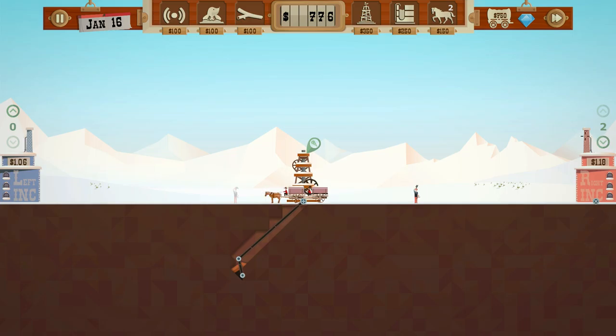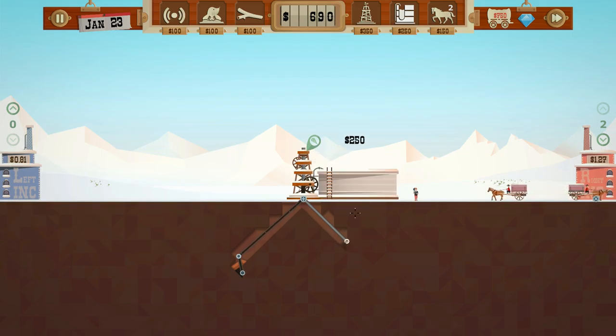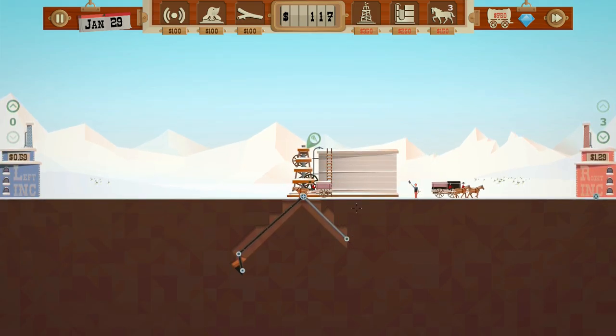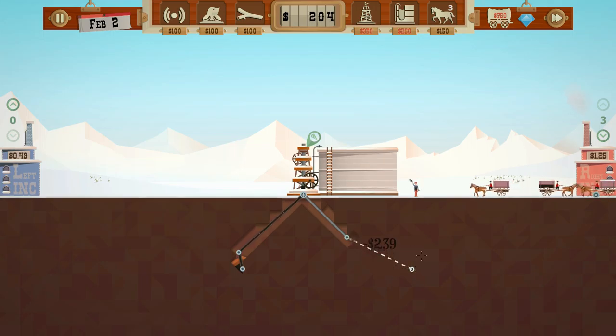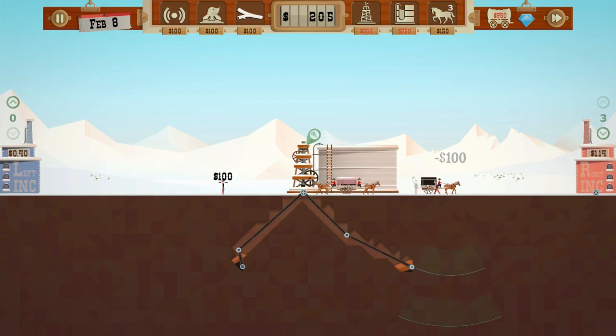We can sell to that side right now, and we'll need to do another pipeline like this. We'll build a silo and upgrade it. I'll do another wagon so we can continue selling while we keep digging. Once that side drops down we'll have to stop selling.